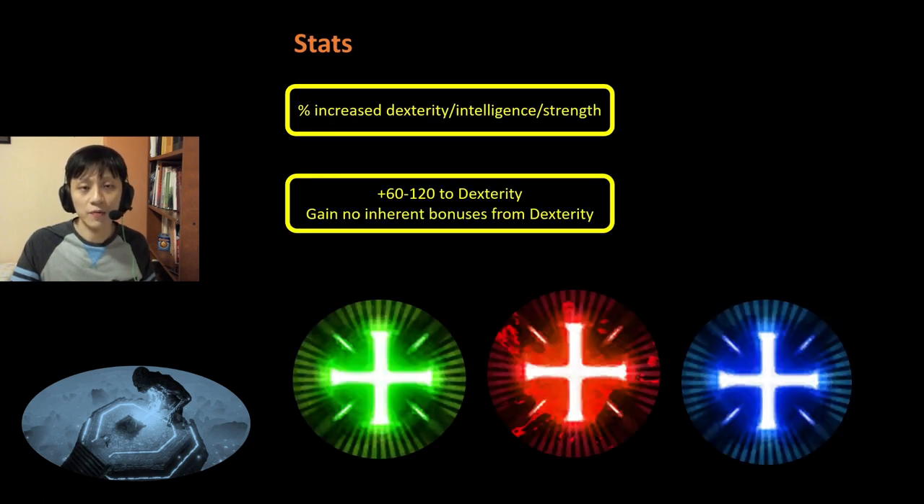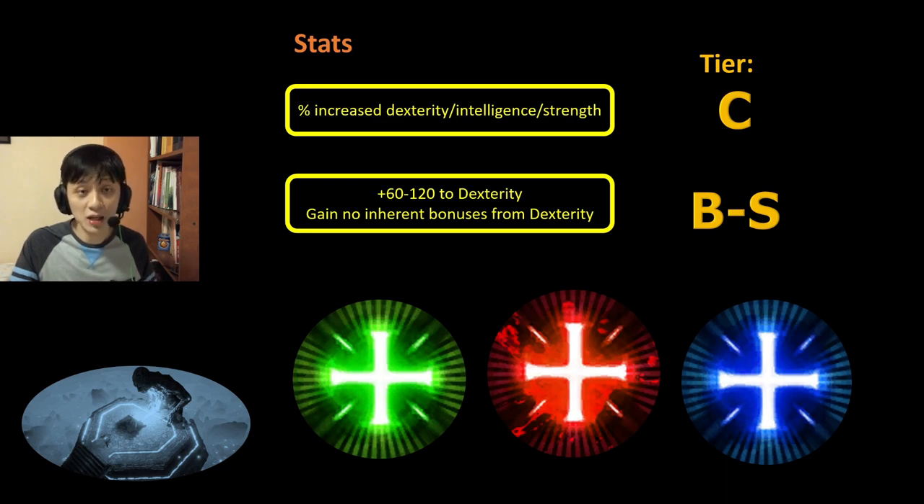Next, we have Stats. These come in the form of increased percentage of Dexterity, Intelligence, or Strength, or flat 60-120 Dexterity where you gain no inherent bonuses from Dexterity. We are not a DEX or strength stacker, so the percentage increase from the first variant will be very low — I rank it C tier. For the second variant, 120 DEX is definitely very powerful even if you don't gain inherent bonuses. 60 is helpful but the no-inherent-bonuses clause is not ideal. Overall, this is B to S tier depending on the amount of Dexterity you gain.